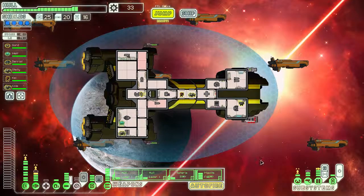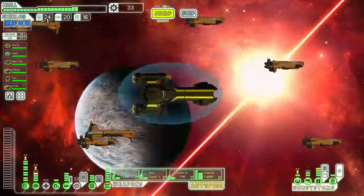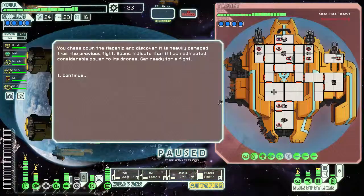Let's get our oxygen back online. I think we're as good to go as we're going to be - let's make a jump. The rebel flagship is going to go over here next so we're going to intercept it. You chased down the flagship and discovered it's heavily damaged from the previous fight. Scans indicate it has redirected considerable power to its drones. Get ready for a fight.